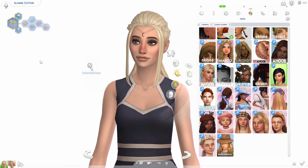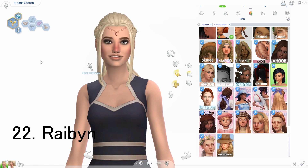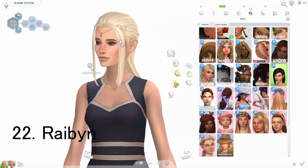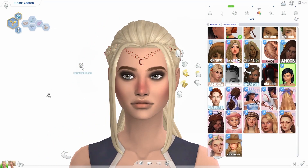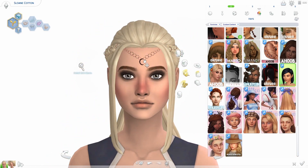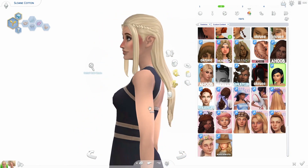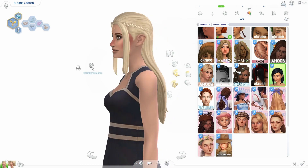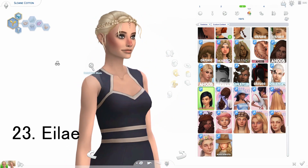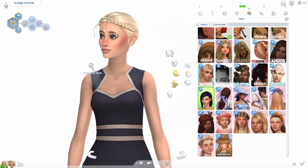This hair and the next two are from a set called the Magical Elves CC set. I think this one's name is Raven. It has an accessory — it's like a little chain that links and you can change the color. This hair is really long, super pretty. It's got braids and little pieces in the front. This hair has two variations — this one with little pieces sticking out, and one with a little bun with a braid around it.